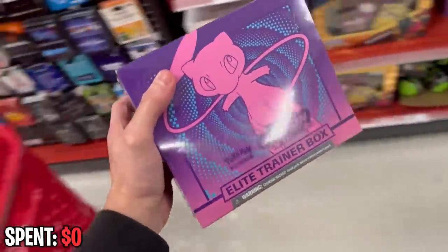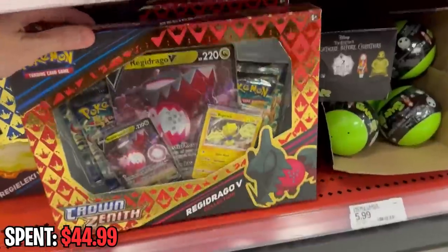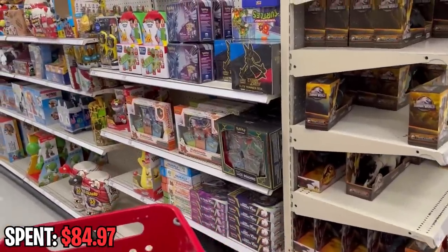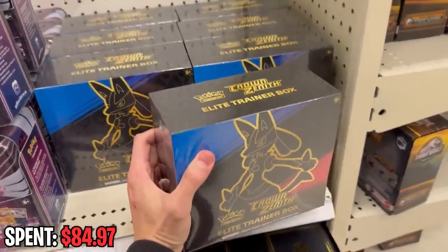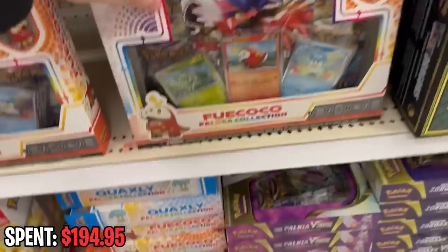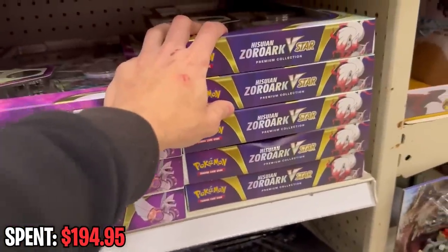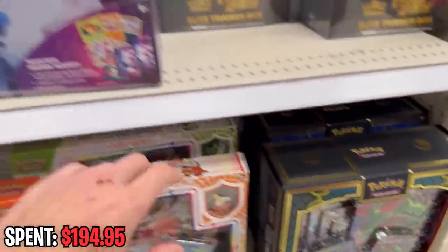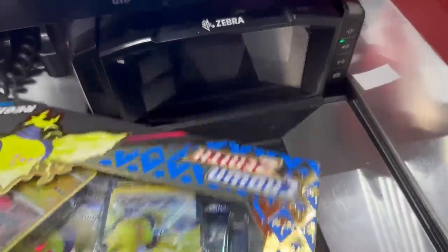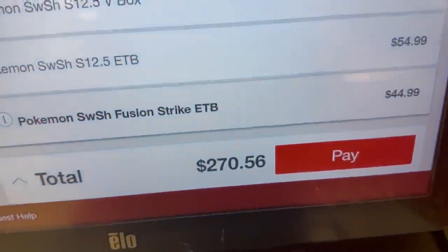I've made my decision — I want to get the Fusion Strike Elite Trainer box, and I want to get at least one of each of these. Checking out the toy section now. Found some of the Elite Trainer boxes — I think we may have to get a couple. They also have some Paldea collection boxes, Palkia V-Star Premium Collection, and themed deck Premium Collection boxes. Got the boxes, let's go back to the studio.